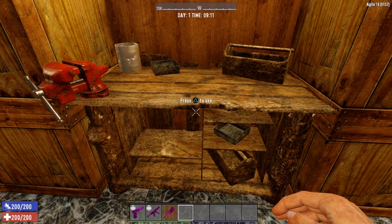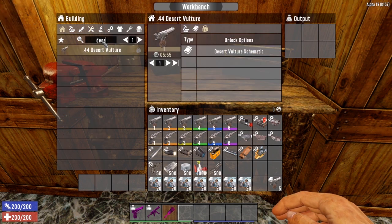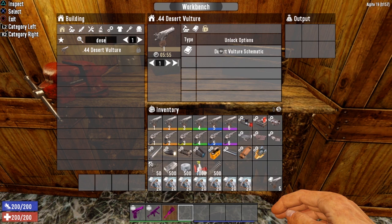Next, let's look at actually crafting the Desert Vulture. The Desert Vulture is one weapon that you cannot unlock via a skill tree — you actually have to find the schematic. If I look for the Desert Vulture, the only unlock option available is the Desert Vulture schematic. You actually have to find the schematic.